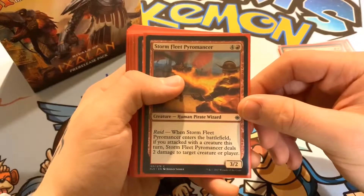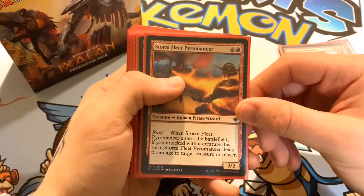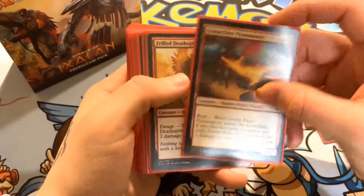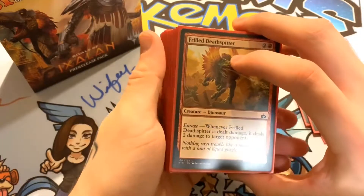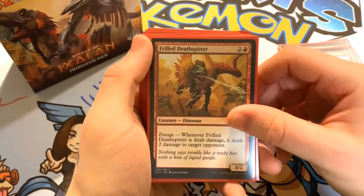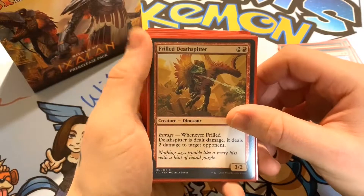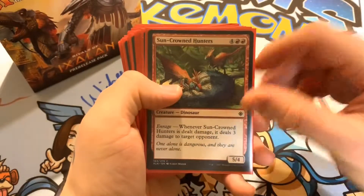Next we have Storm Fleet Pyromancer — one red and four of any color, a 3/2. When he enters the battlefield, if you attacked with a creature this turn, Storm Fleet Pyromancer deals two damage to target creature or player. I wanted to add some burn abilities throughout this deck. We also have Frilled Deathspitter — one red and two of any color, a 3/2 — whenever Frilled Deathspitter is dealt damage, it deals two damage to target opponent.